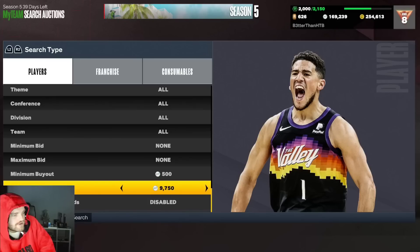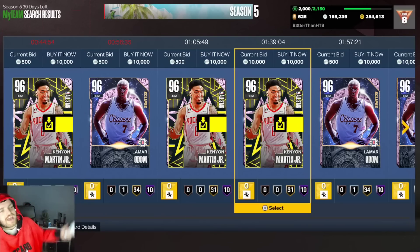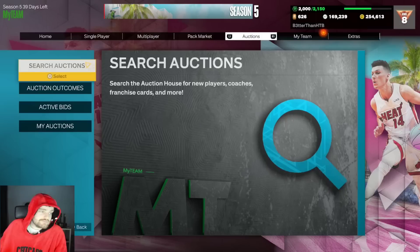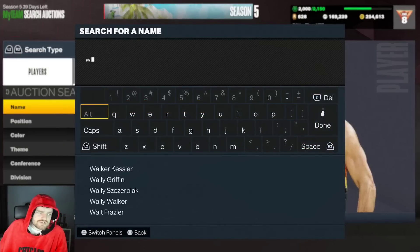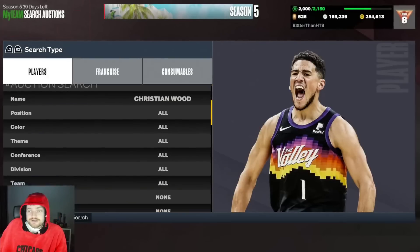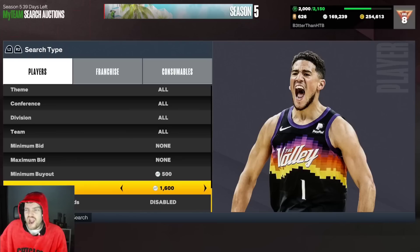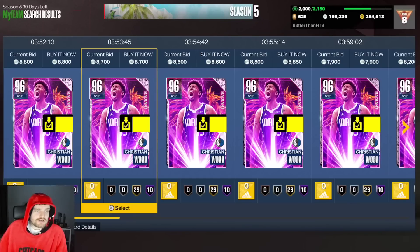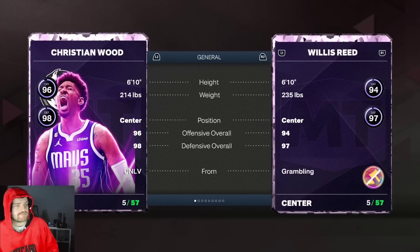If you're looking at pink diamond power forwards for under 10,000 MT, there are basically none — no real ones. I'm not putting KJ Martin on this list at six-foot-five. The number one center pick is obviously Christian Wood. Christian Wood for under 10k is genuinely one of the biggest steals in all of MyTeam. I'm incredibly surprised he's as good as he is. Pink diamond Christian Wood at 7,750 MT — he's got a big player build and while his height isn't the greatest, he makes up for it.